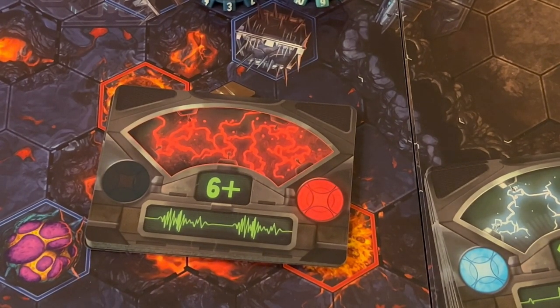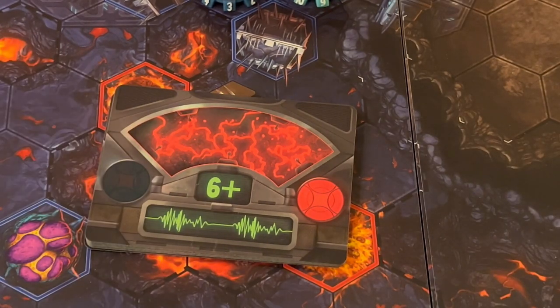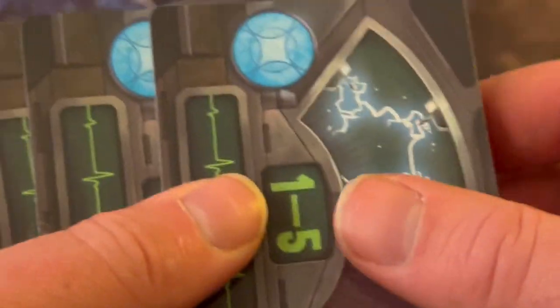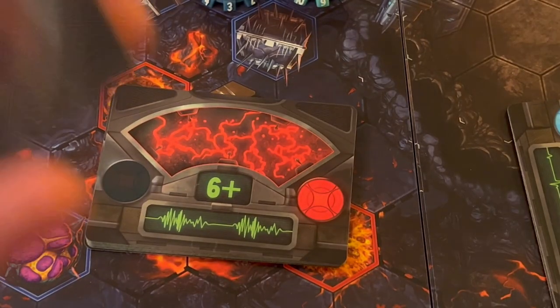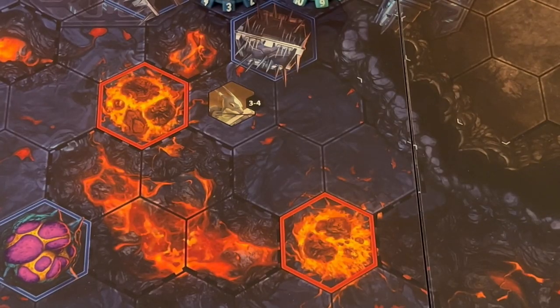For event deck setup: take the deck of cards numbered 1 through 5, shuffle it, draw five cards without looking at them, and set them aside. Put the rest of that deck back in the box. Then take the six-plus deck, give it a shuffle, and place the five 1-through-5 cards on top. That is your event deck for the mission.